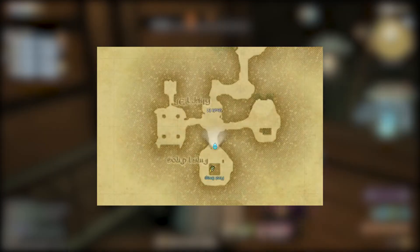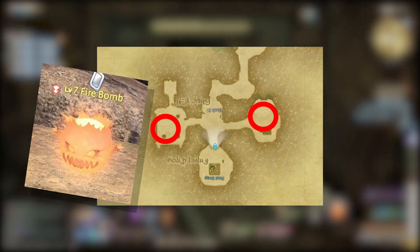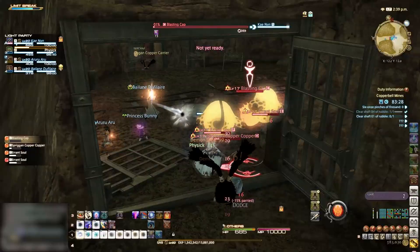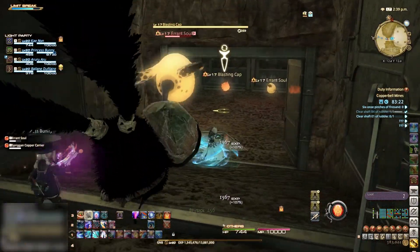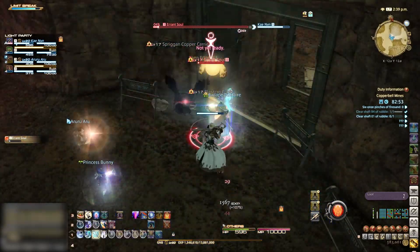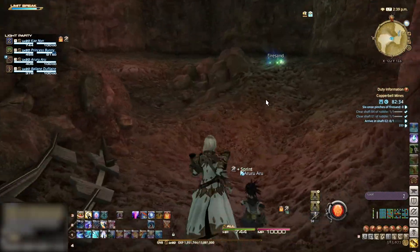Heading down the elevator, we are going to come to another blockage. We need to kill the two blasting caps to get our next key item. The most efficient way to do this without wasting too much time is to pop provoke on the blasting cap and then pull them back to the middle chamber. Go ahead and cleave down all the enemies, making sure to pick up the fire sand dropped by the blasting caps.